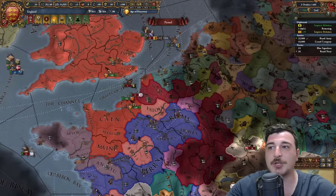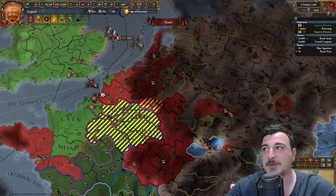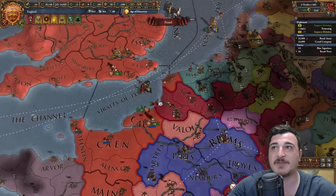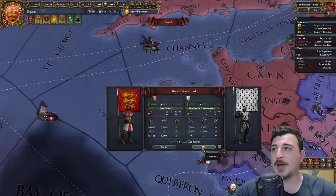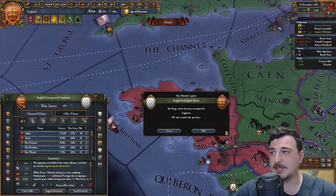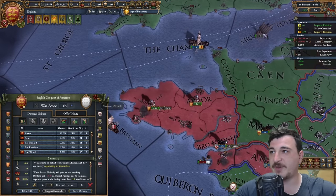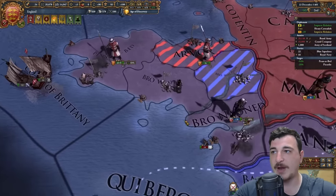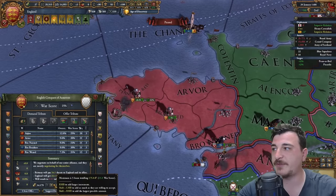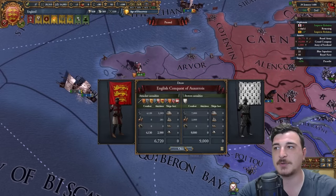Weakening the coalition by having a war with members of it means the rest will dissolve. Let's call on the Austrians, give them 10 favors — might as well. It's fairly easy to wipe out Brittany's army. I should have enough war score to peace them out now — just a white peace since that's all I need. I'm a man of my word — I'm not going to take any money, just the white peace.